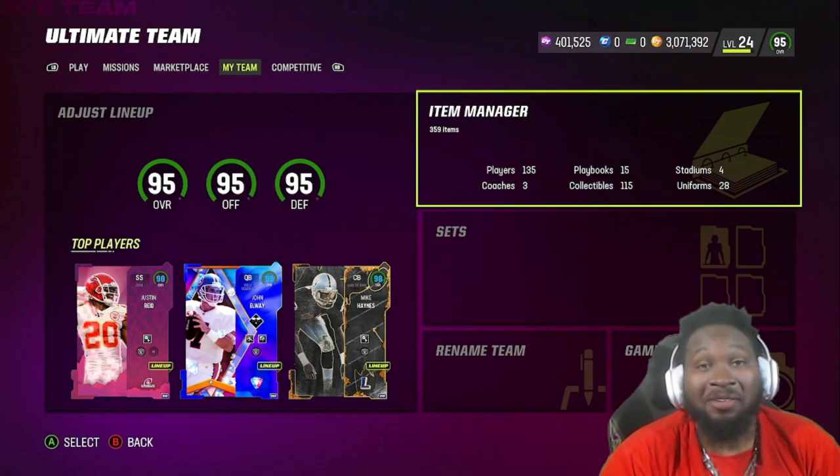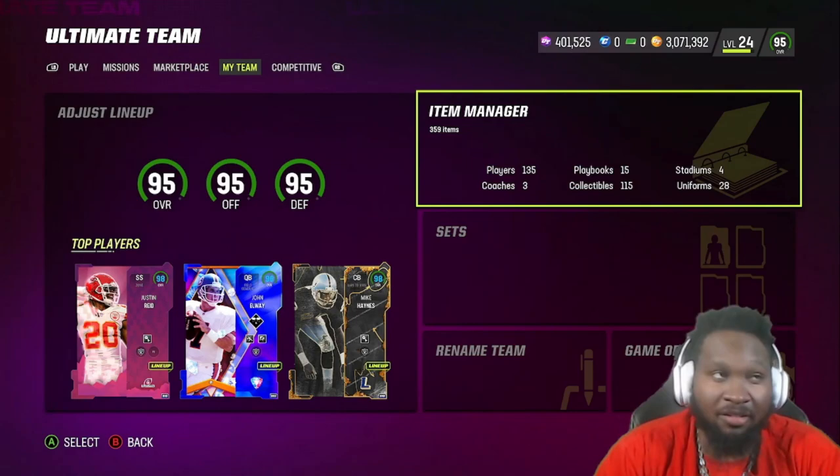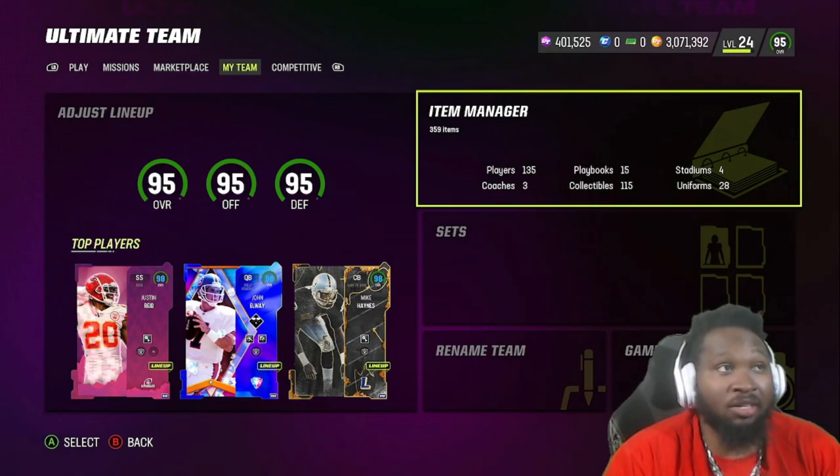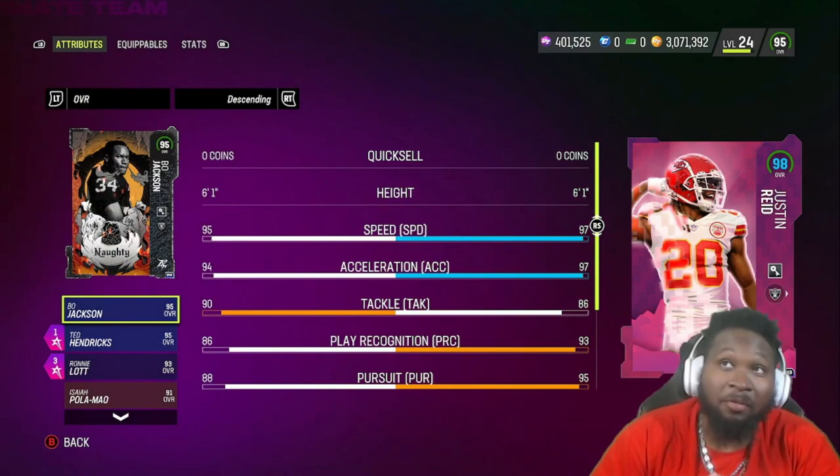Hey, how's it going Joker fam, it's your boy the Joker, aka the Black Joker, back at it again with another video for you guys. Today, as you guys can see from our top three, we got a big time new addition to No Fly Zone — more so an upgrade since he's already had cards in the game. We ended up picking up Justin Reed LTD, and as you guys know, he gets all AFC team chemistry, so obviously the Raider chem on him. He's part of No Fly Zone, so we're gonna go ahead and jump to his stats and give you guys gameplay.